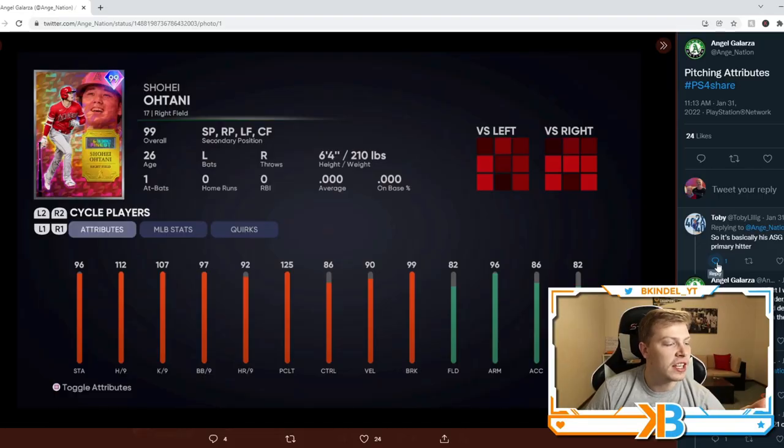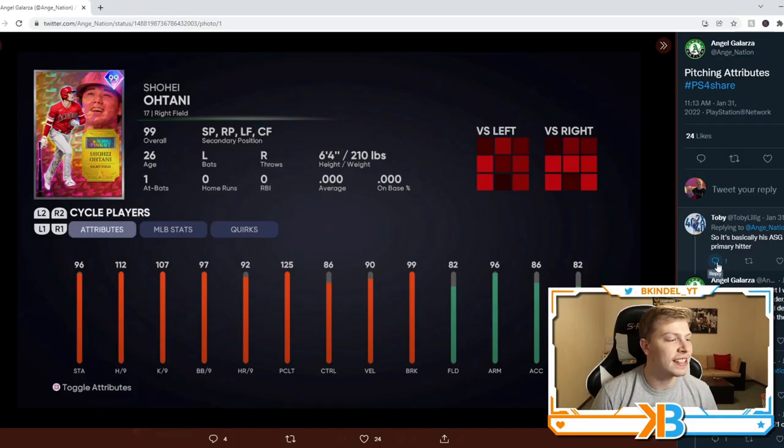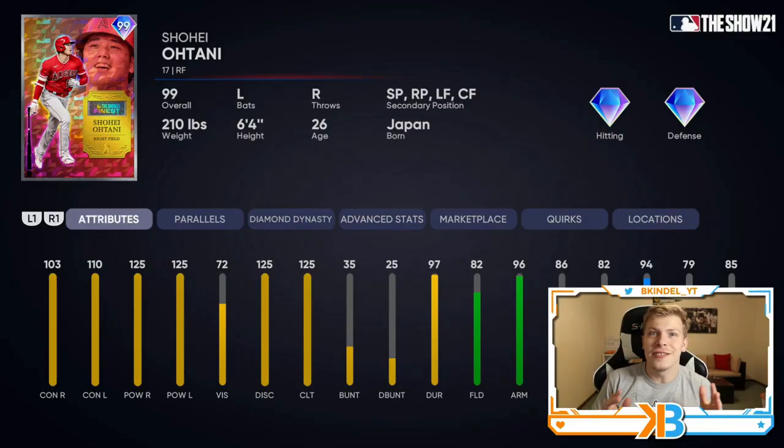This could clearly be fake as well, but I believe everything you see on the internet to be true, so we're gonna say that this is facts. He's got 96 stamina, 112 hits per nine, 107 Ks per nine, 97 walks per nine. He just looks really, really good. Can't see what pitches he has, but we can only assume it's the classic Shohei Ohtani pitches — basketball splitter, cutter, whatever else he has.